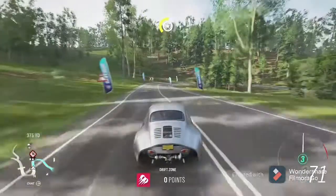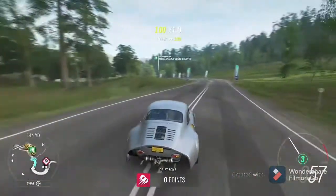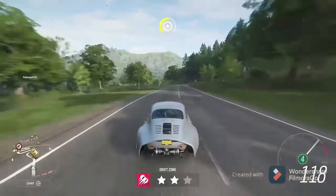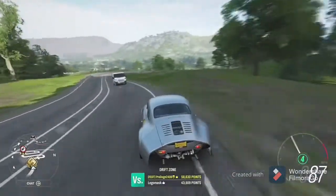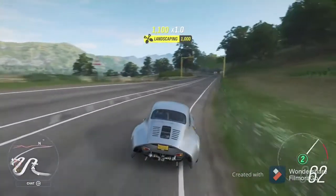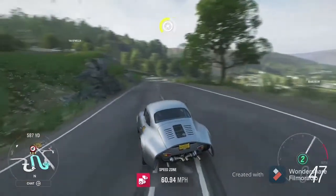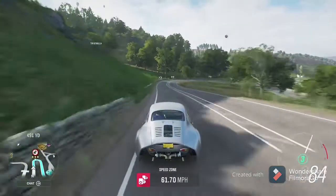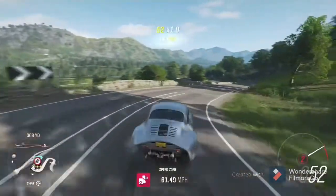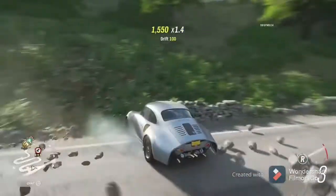Look — you have the normal 356 and then you put this wide body cloak on it. It looks so cool. It's like a cloak and dagger, except it's both. It looks like it has a cloak on the back and it hits like a dagger. It's got four exhaust tips, and on the front it looks like a Porsche stock car — like a Porsche NASCAR. And it sounds like a proper race car.